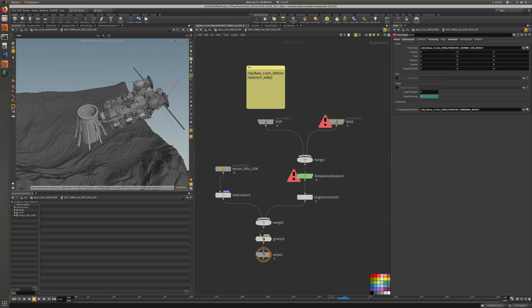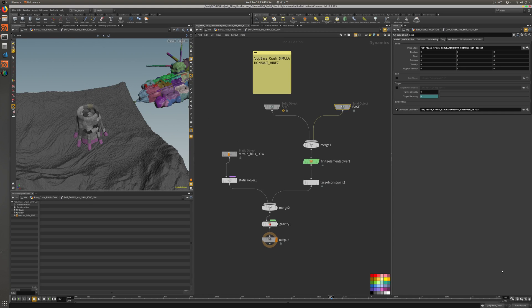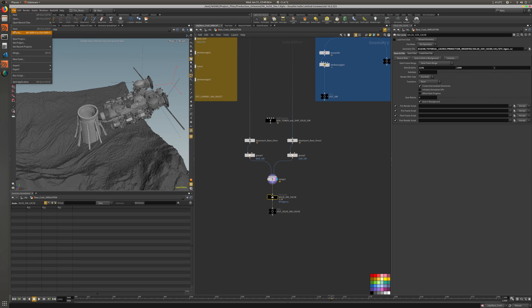This seems fine, so I'm going to cache this out. Let's put this on manual, let's put the soft steps to at least two, maybe four — actually I'm going to go four. It's going to be a long, slow cache, but cool. I'm just going to save our scene, clean some cache, free some memory, and cache it out.